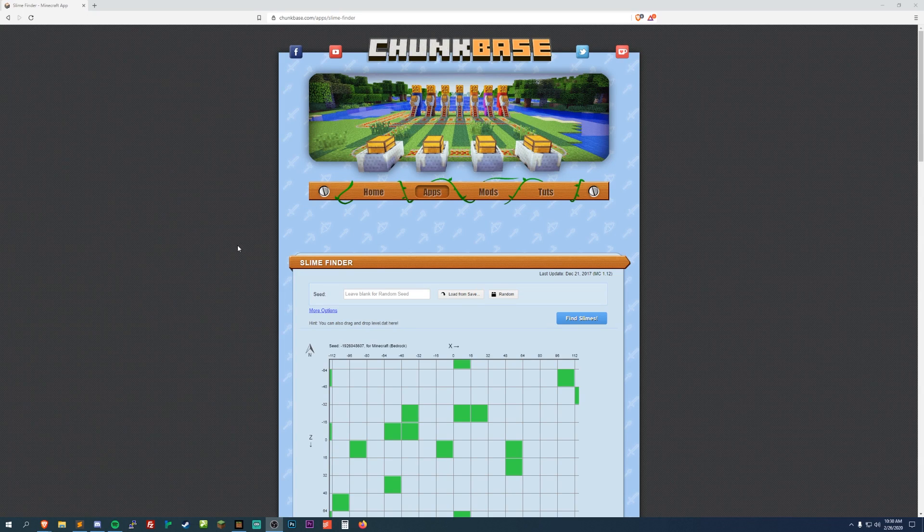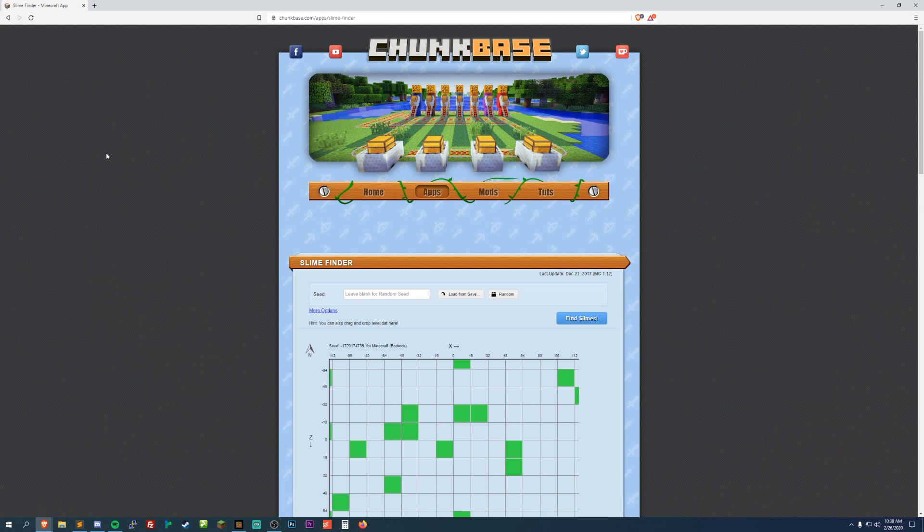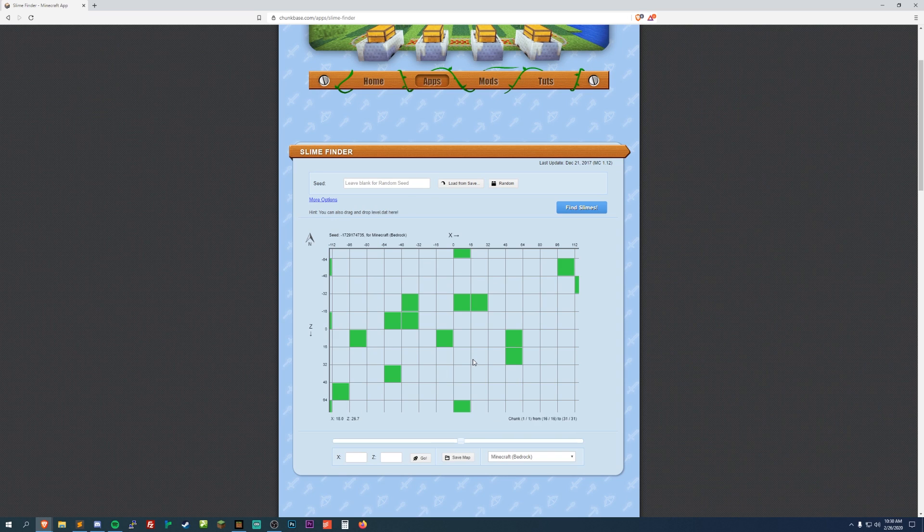The first thing you want to do in building a slime farm is actually find a slime chunk. What I usually use is chunkbase.com. If you go to chunkbase and then go to apps, there's the slime chunk finder and it'll show you where all the slime chunks are in your world.